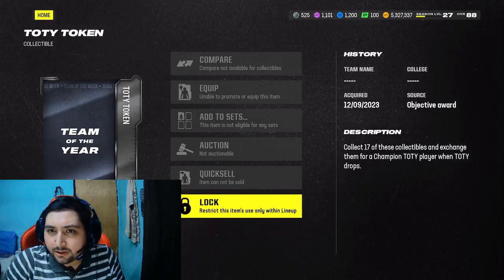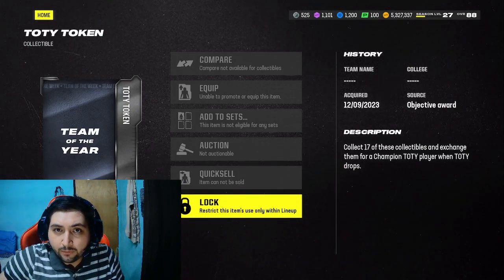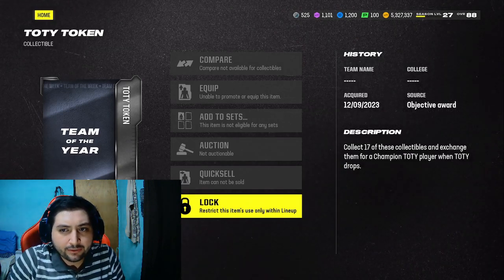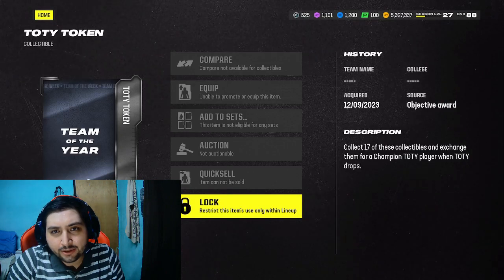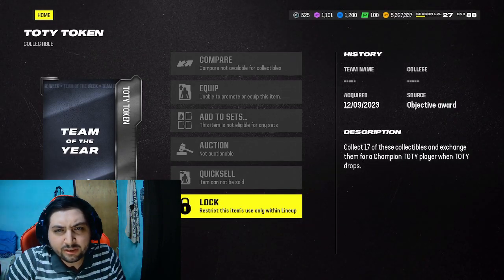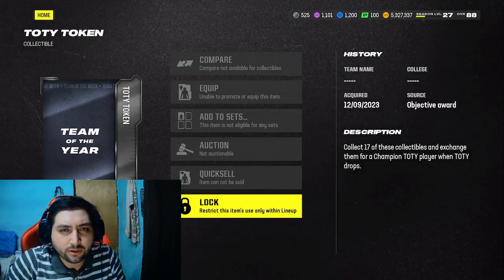And if I'm not mistaken, last year when we swapped all our tokens, we were able to choose who we want, and it was auctionable. If it's auctionable, you guys can make a lot of coins — I think it was like 500K, 600K last year — so it's a good way to make yourself some free coins.